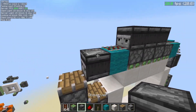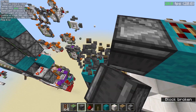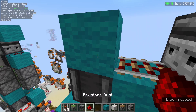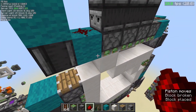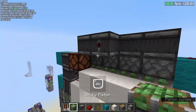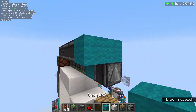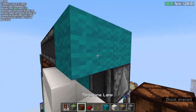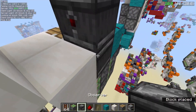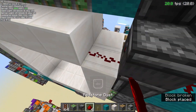Before moving to the double piston extender on the left side — first, delete this piston, change the orientation of this observer to face up, then place a block and a redstone dust over here and replace that right there so it doesn't cause issues. Then come from this observer: two more observers, a lamp, an observer, a block, dust, two observers like this, and then your final dust right here.